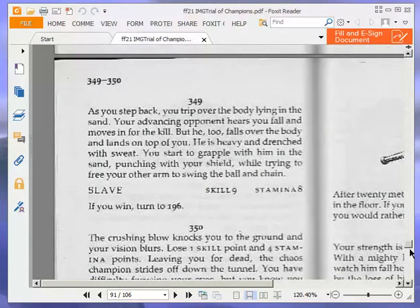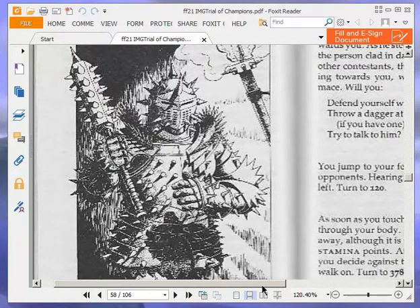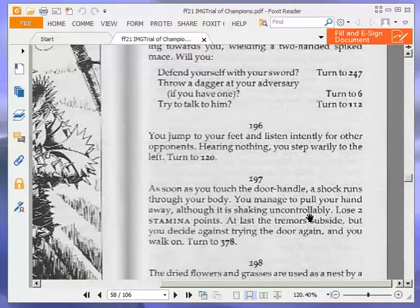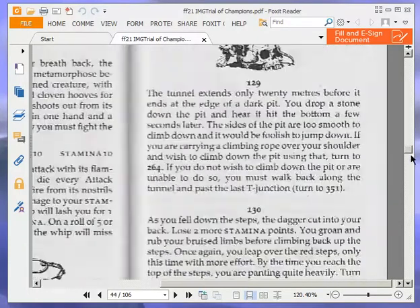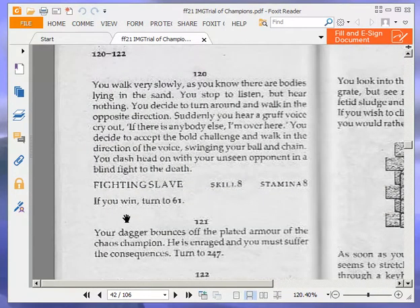Turn to 196, which is 14 squared. You jump to your feet and listen intently for other opponents. Hearing nothing, you step warily to the left. Turn to 120. You walk very slowly, as you know there are bodies lying in the sand. You stop to listen but hear nothing. You decide to turn around and walk in the opposite direction. Suddenly you hear a gruff voice cry out: 'If there is anybody else, I'm over here.' You decide to accept the bold challenge and walk in the direction of the voice swinging your ball and chain. You clash head on with your unseen opponent in a blind fight to the death. Fighting Slave: skill 8, stamina 8. If you win, turn to 61.